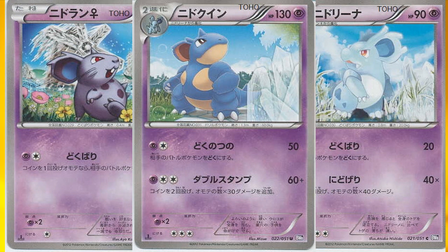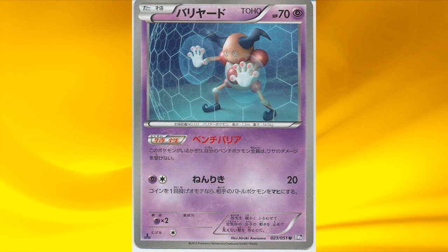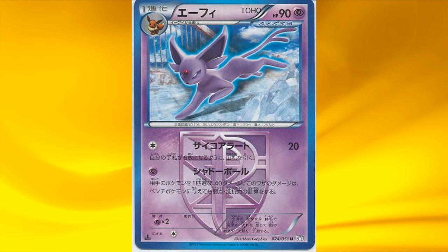Next we have Ditto, but it's not that great in my opinion. So let's go on to Mr. Mime. His ability is awesome — when you have him in play, your benched Pokémon can't receive any damage. That's why I mentioned Mr. Mime with Seismitoad before, so this could be a really great combination for a cheap little spread deck. Next we have Espeon — it can deal 20 damage, and as a side effect you can draw cards until you have 6 cards in your hand. But I wouldn't waste an attack to draw cards with a stage 1 Pokémon; basic Pokémon are way better for that.